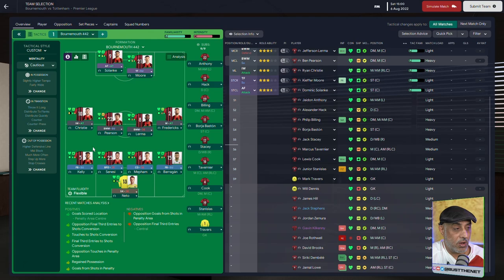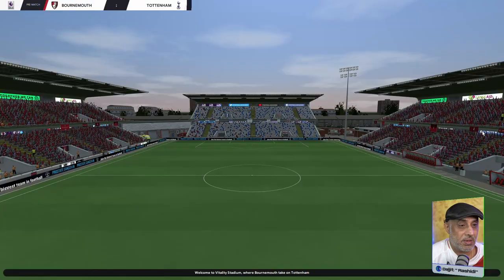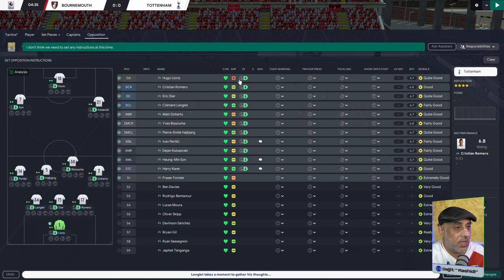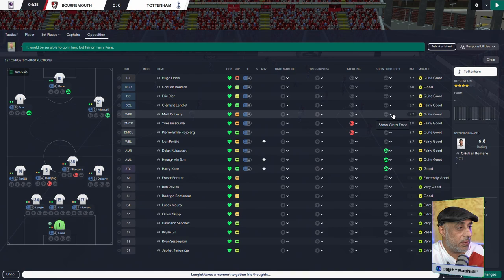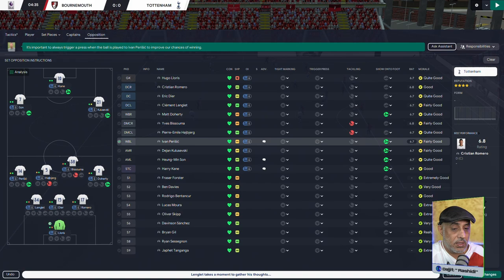We've got Jordan Zamora who can be a substitute on the left, another fullback, two fullbacks on standby, and two DMs on standby. The OIs for this game have been set up - it's a very simple setup. We're going to keep the wingback on the right looking to pass the ball to Kulusevsky, and on the left we want to force that player inside.